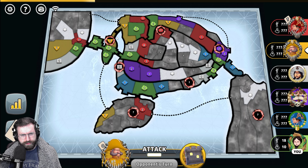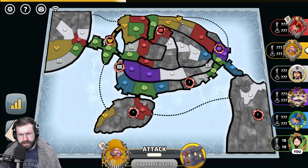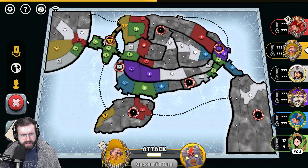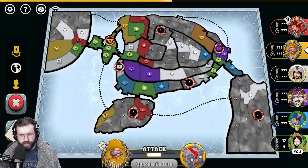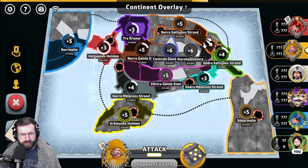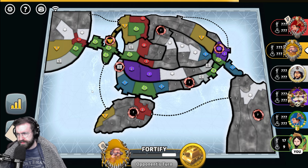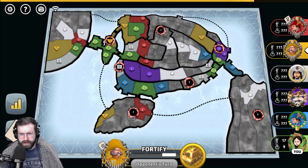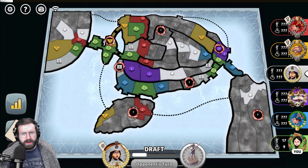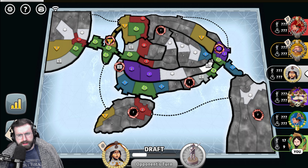I think we're going to go for a two-position game. Just based off of where all of my material is, Yellow's probably going to knock my one out of here. Yellow is going to go for that bonus at the top in Nora, Saltion's Strond. I wish we had vision on that final territory there — I wonder if they get broken. I could take Trey Cronor here, but I think I'm just going to go into my Helgen's Holmen. Forgive me if you are Swedish for my Swedish pronunciations here, but I've seen this map play before. I don't like that — that's a little bit annoying.